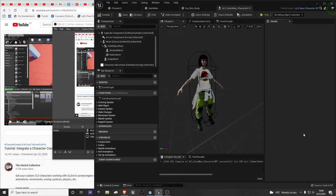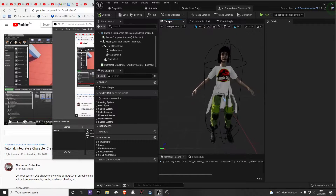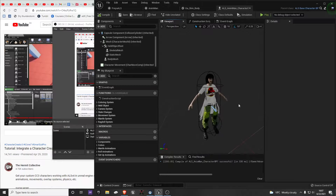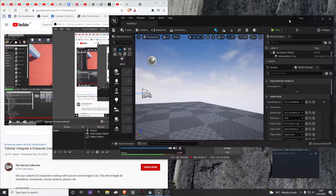Who would like to see my most recent eldritch abomination that I've created? She's supposed to look like a normal human, then when I go to play...